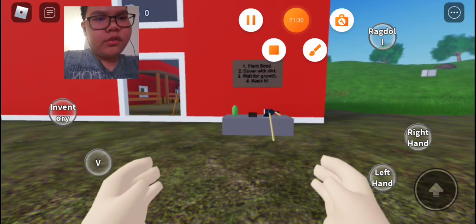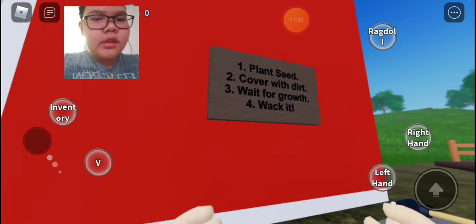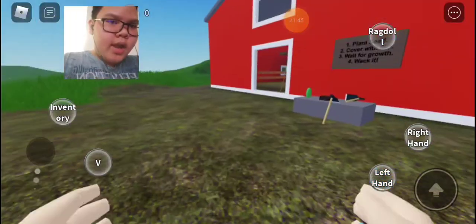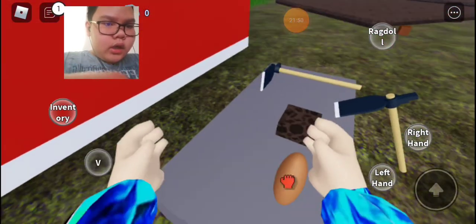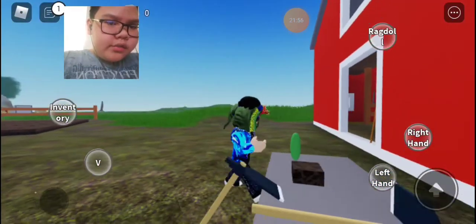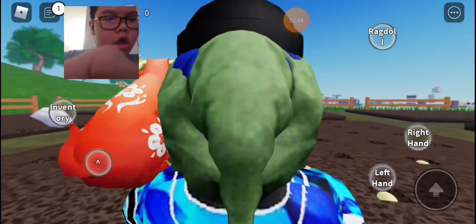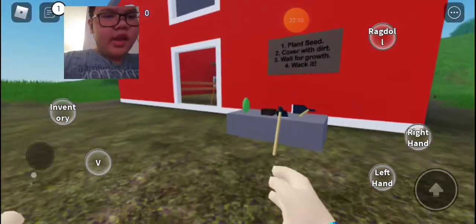Let's go for instructions. So first of all, number one is plant the seed. So you have to grab the seed right here. And then you can actually drop right here. I accidentally dropped it. Okay, let's just grab this. I can't grab. Okay, there you go. It just dropped. It actually disappeared. Okay, let's see. So it actually dropped. I can see there's a glitch right here because this game is so freaking weird.